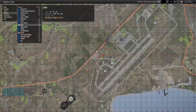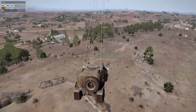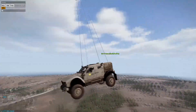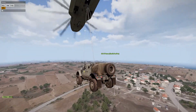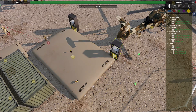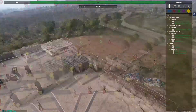A good Zeus or GM will be able to build a small mission that keeps players busy, and while they do that first objective, build a second, more complicated and higher quality objective that makes up the bulk of the mission. Your first objective should be placed within two minutes of the match starting, including units, properties, any music, clutter, map markers, etc. Any longer than that and you're asking for trouble.